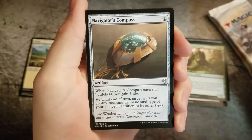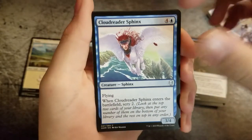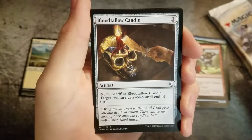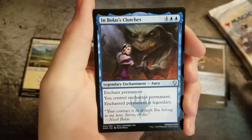Navigator's Compass, Cloud Reader Sphinx, Fire Intervention, Blood Tallow Candle, and Mullis' Clutches for the first uncommon.